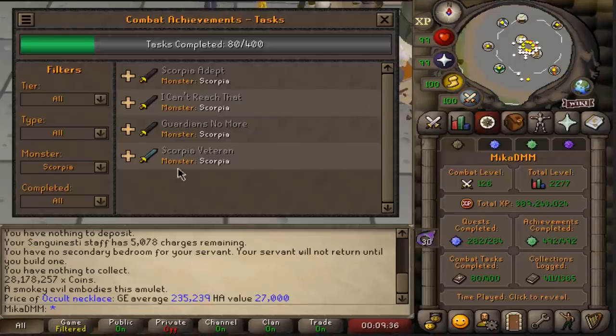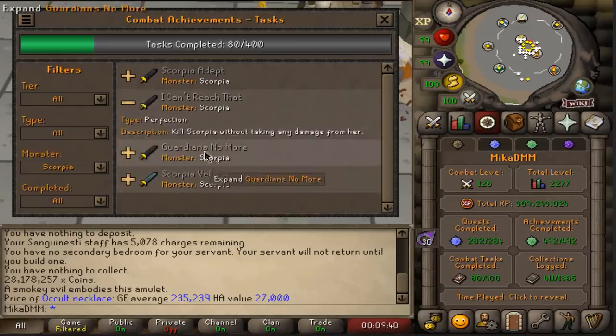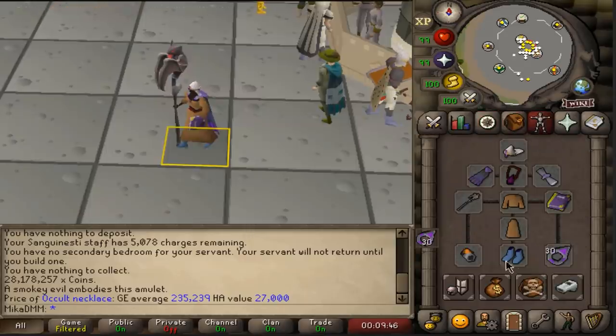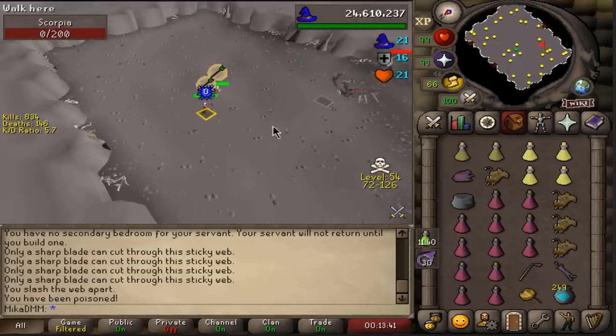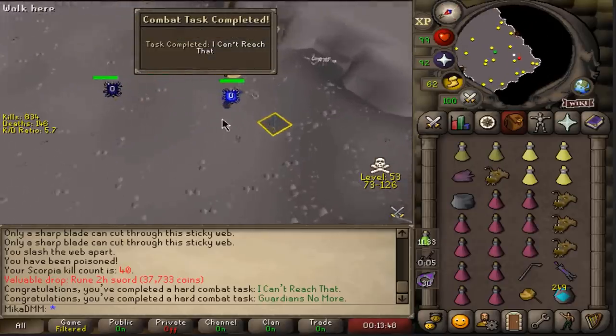We're going to go ahead and do some Duo Scorpia now. The idea is we want to kill it 150 times, but I think I might be able to complete most of the tasks at the same time. Scorpia has a really nice pet chance. There is one task that tells me not to use certain gear. I got two completions for that.